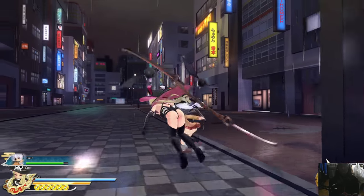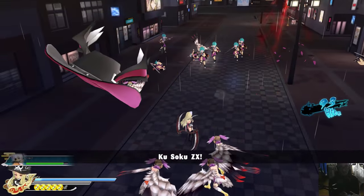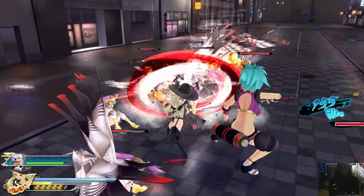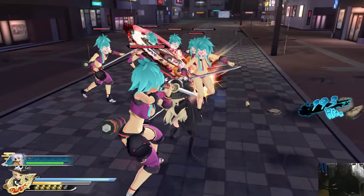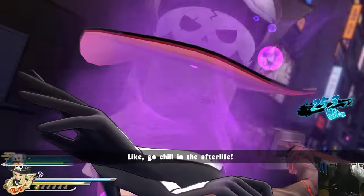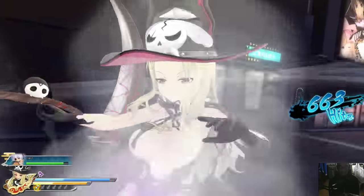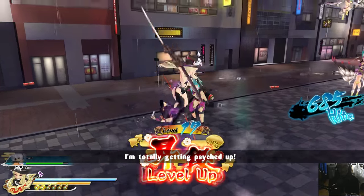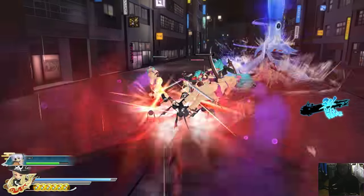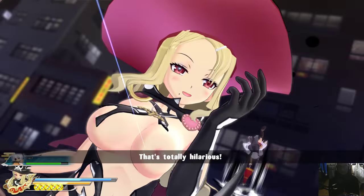I can also fly around. I accidentally pressed the wrong button so I used up two ninja scrolls — now I can't perform my ultimate yet. I'll get it back soon though by collecting another scroll. My ultimate consumes five ninja scrolls. My first ability is clearly the most versatile and best to use here.